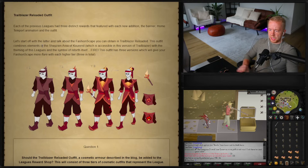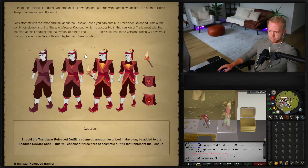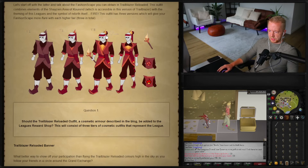This outfit combines elements of the Zeah area of Kourend, which is accessible in this version of Trailblazer — I'm pretty sure everyone's going to pick that. With the theming of this league and the symbol of rebirth, fire, this outfit has three versions giving your fashionscape more flair with each higher tier. These look pretty sick — that hat looks pretty sick, is that like an actual flame that's going to be on your head?